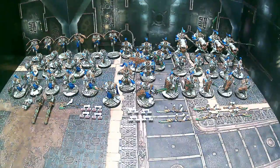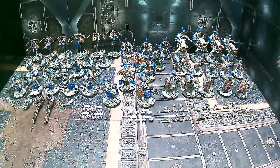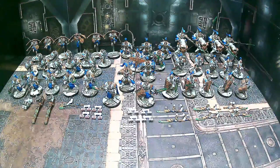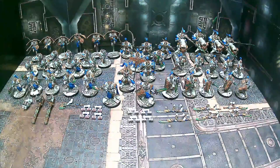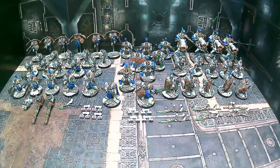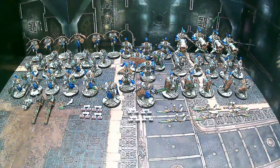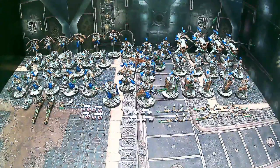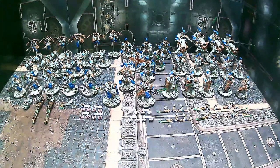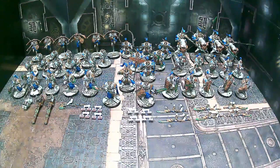Up front on the right here we have five of the Custodian Wardens with the axes. Then next we have the Sagitarum Guard — there are ten of them and they have the longer ranged bolt weapons. Then last but not least in the back we have six of the Venetari jump shock troops, plus a couple of random little bits to fill out the commission with some missing stuff from the last one.